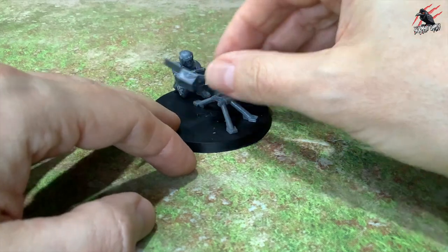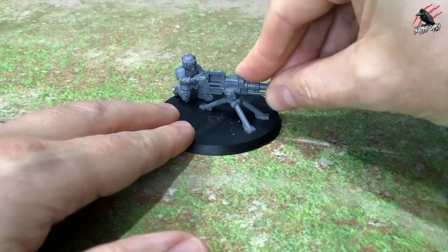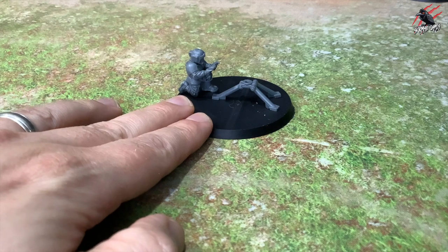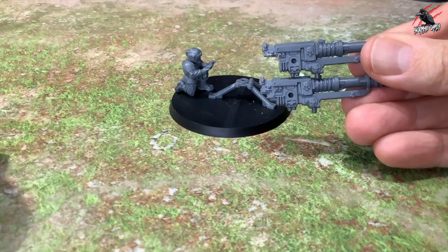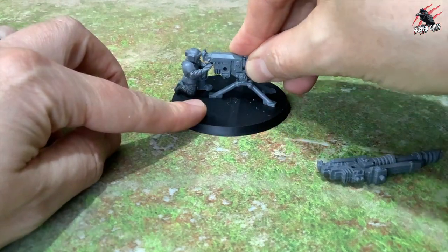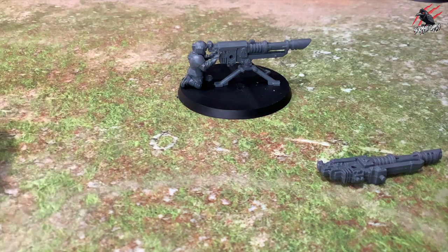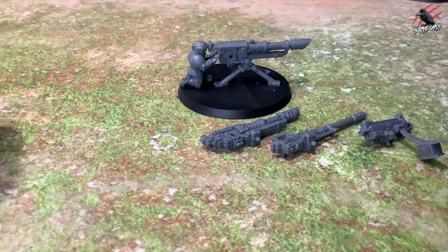When you swap the heavy bolter for an autocannon it lines up nicely with the handles. For the lascannon though there's a slight alignment issue — the regular lascannon from the kit doesn't line up well with the handles. I trimmed a little chunk out of the back, which you won't notice once painted, and then it can pop in and rest on top. He's a little close to his head — hopefully there's no recoil on a lascannon — but you could trim that back bit more or add sights.